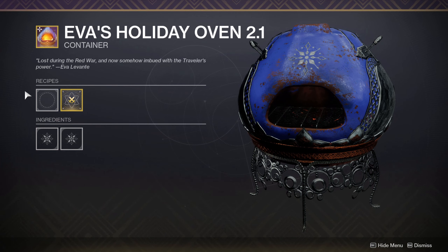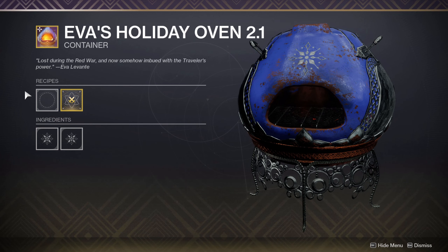So those are all of the cookie recipes. I highly recommend you craft each one of these cookies and then immediately masterwork your oven, and then you'll be saving essence in the long run and be good to go.